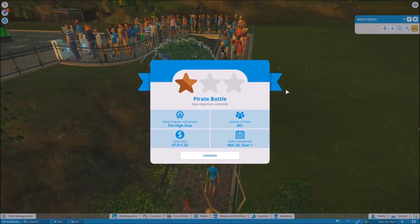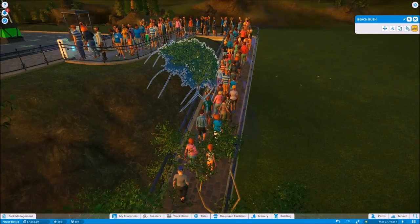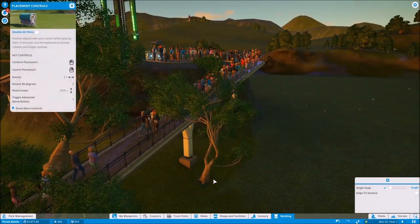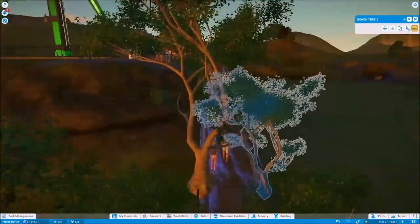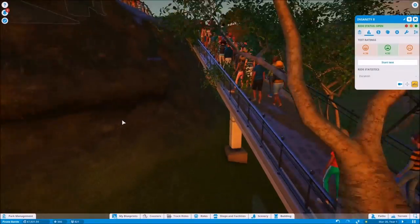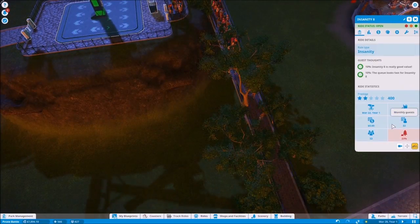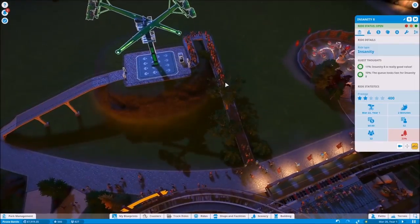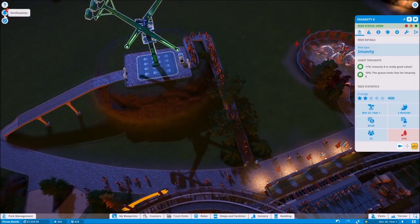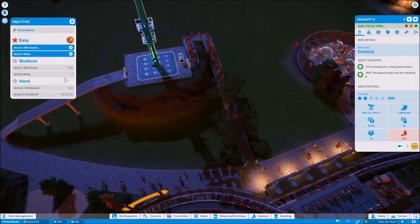Oh wow, broadstar already! Nice! We've got a tree right here that probably should be moved slightly — just deal with the foliage guys, it'll be great. Speaking of foliage, how is our scenery for this round now? 23% — eh, whatever, it's fine. Now let's see, we have a notification. Objectives — medium: attract 900 guests and then build four rides.